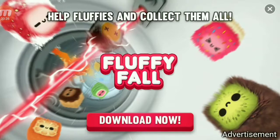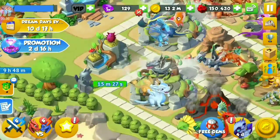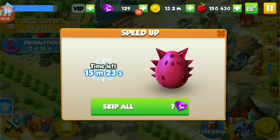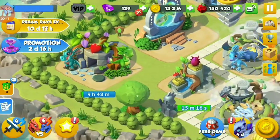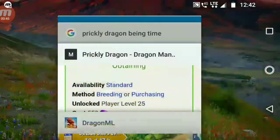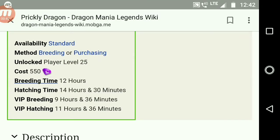I'm using the void and the plant dragon. Here's the prickly dragon — I don't want to skip it, just let it breed using the void and the plant dragon. The breeding time shown is wrong; I will show you the real breeding time. The breeding time is 12 hours.